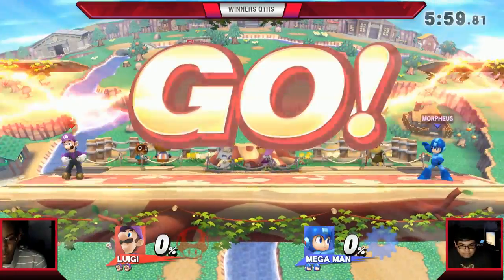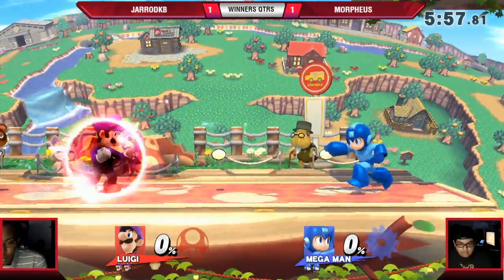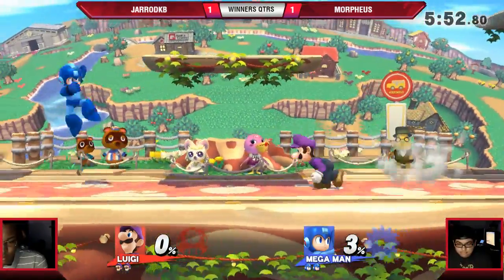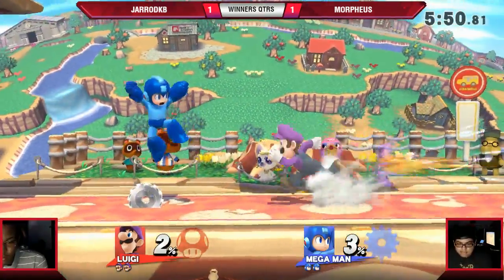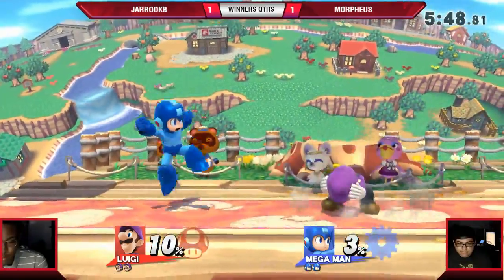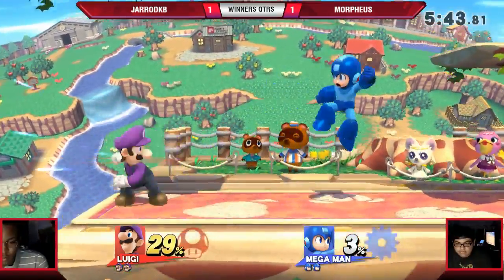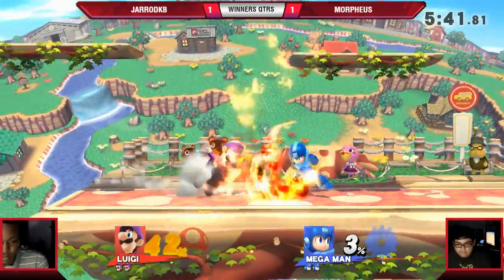I wouldn't suggest Town either actually, because that goes flat too for a little bit. I could see Town — maybe running it back to Smashville is his best bet. He will go Town — we're going to Town. This stage is FD for 30 seconds at a time, but on the other hand it's got a low ceiling. Luigi has been killing upward for the most part. Well, he got one up smash kill but the other two were a back air and a forward smash. His stage options kind of seem limited with Triplats banned.